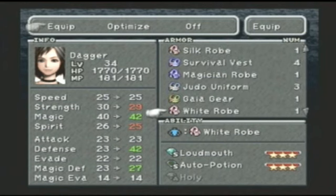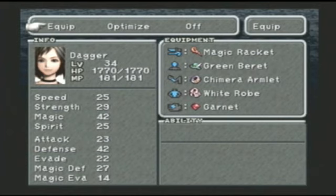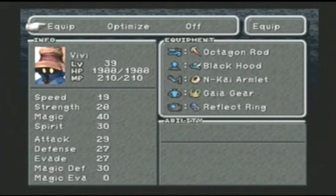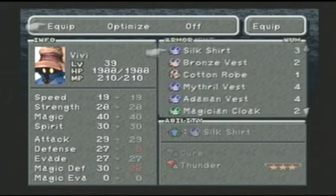I don't know why the white robe raises magic and lowers spirit - that doesn't make much sense to me. But it basically doubles her defense, so I definitely want to have one for her. I'll probably make one later for Eko, but I want to keep my guy gears.